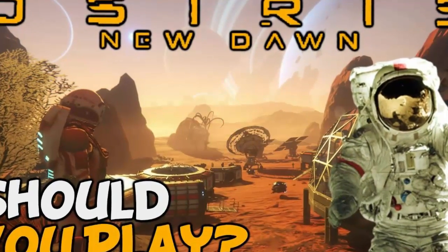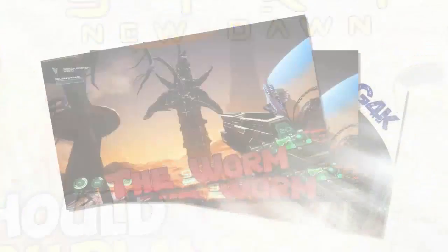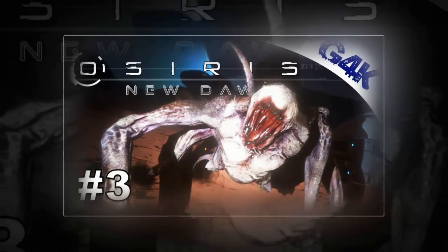The planet around you is still full of dangerous creatures, immeasurable riches, and other humans that could be either friend or foe. In reality, you're never completely safe. This is how you'll begin your journey in Osiris: New Dawn,